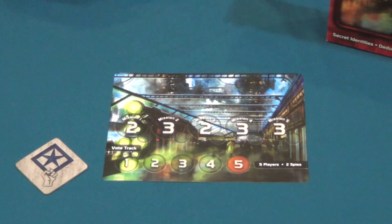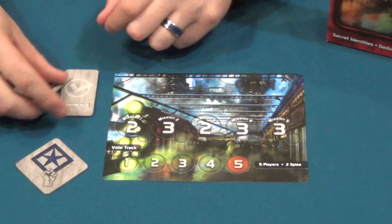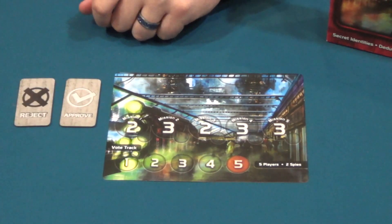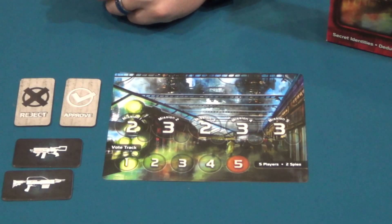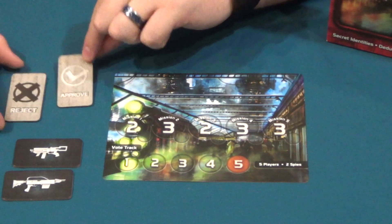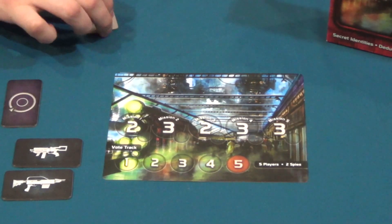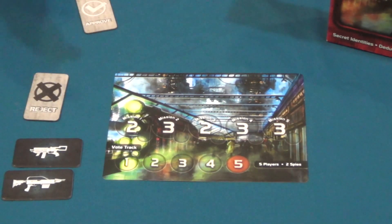Everyone is going to get a chance to vote on the people going on a mission and they do it using these two cards right here — an approve and a reject. So if I'm the resistance leader, I'm going to pick two people and give them these two nice-looking guns and they're going to go on a secret mission. Then everybody in the game takes their approve and reject tiles, takes one and places it face down, and when everybody reveals together, arguments usually ensue.